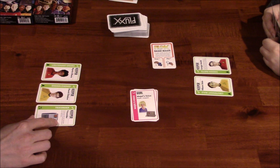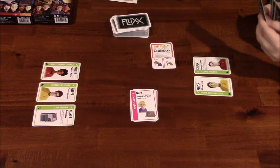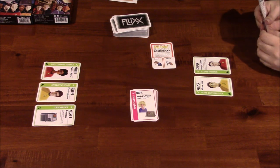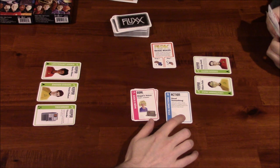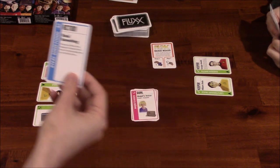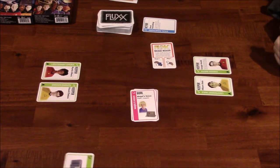I'm going to use an action: Steal Something. Take your choice of any keeper or creeper from in front of another player and put it in front of you. This is a one-time use, so it goes to the discard pile. I'm going to steal the Tricorder. And the Ensign Smith effect: anytime any player discards or takes away one of your keepers, they must take that card instead.